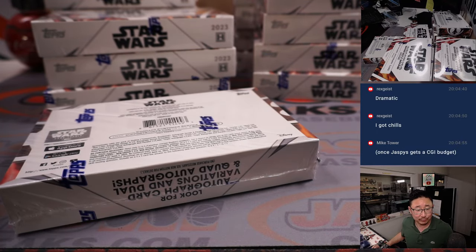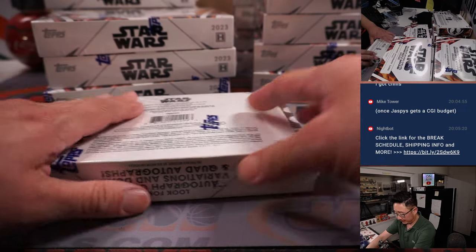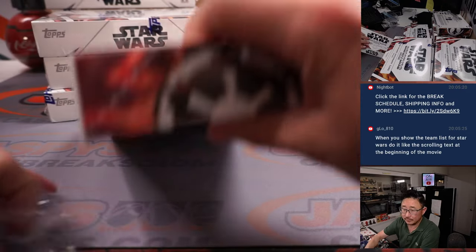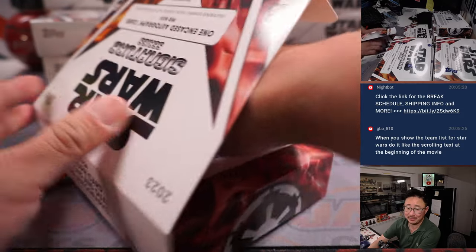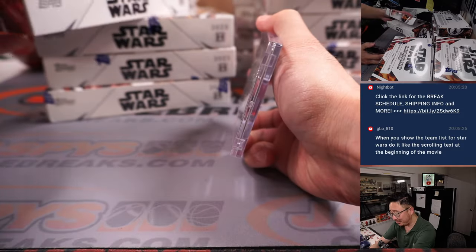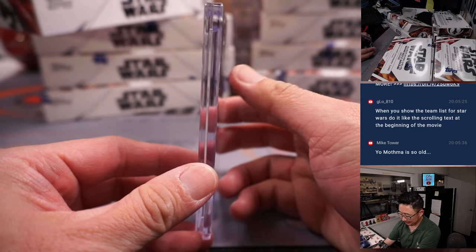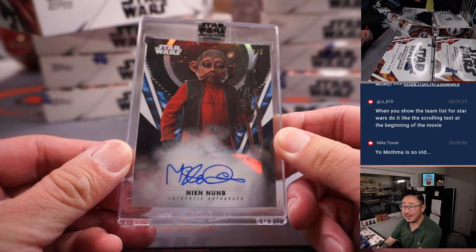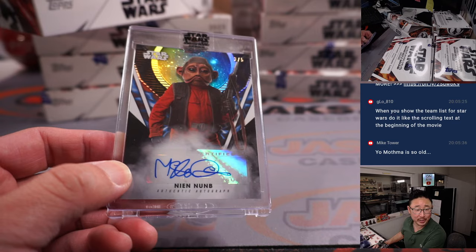Mon Mothma — goes to Stephen Kaye. Good call — I should do the text crawl. We got Nian Nam, three out of five, and that's going to go to Boyd. Mike Quinn as Nian Nam in Rise of Skywalker.